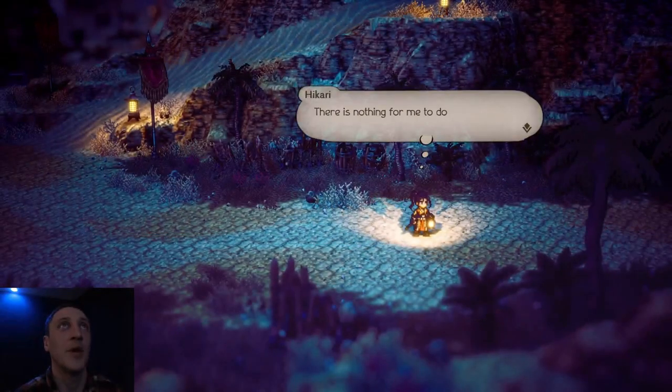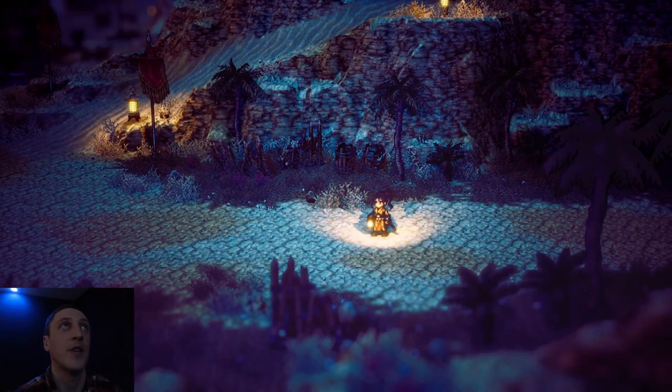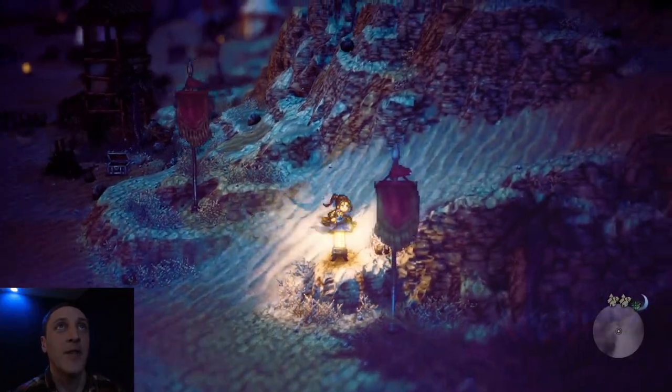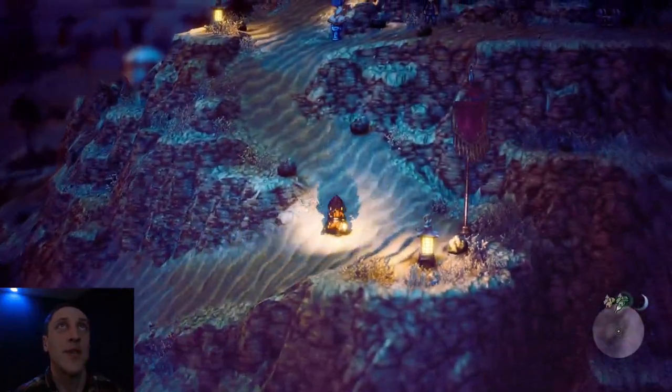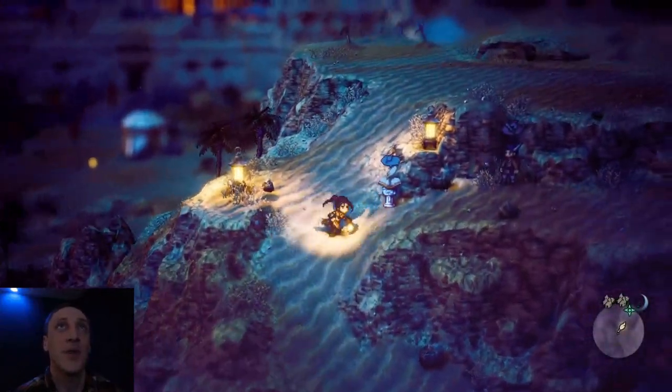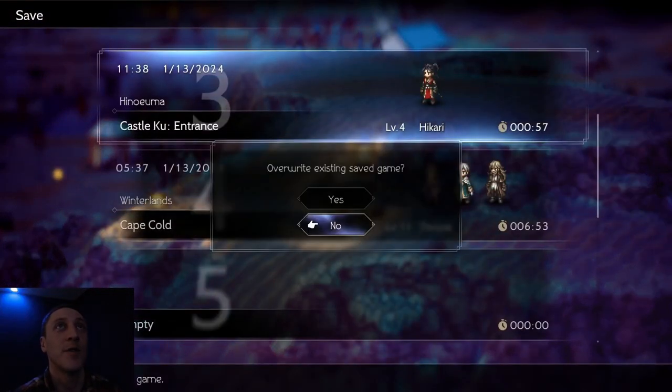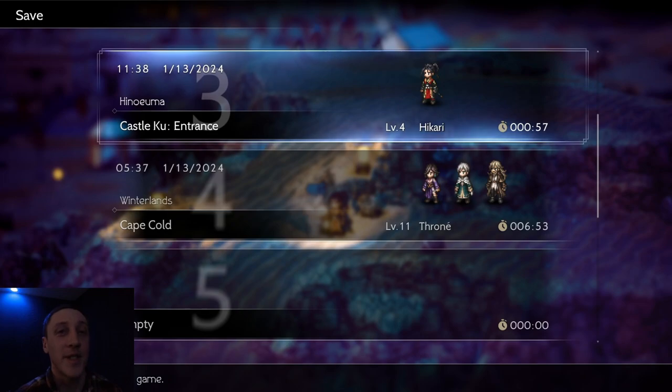We leveled up so everything healed — there's nothing for me to do here. Let's go up this path. Usually when they have lights in the game it's to lead you in a certain direction. Let's go up the mountain and save right here and see what happens. There's a merchant right there too. We always save twice.